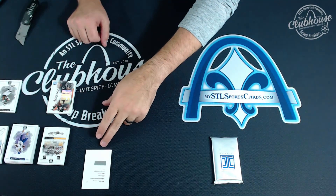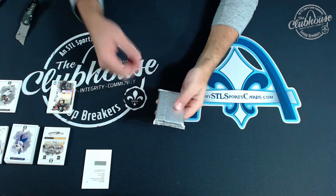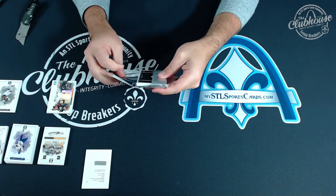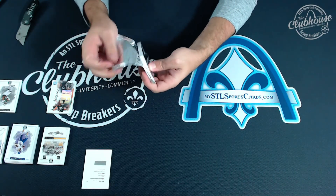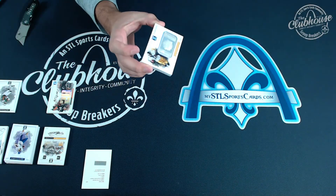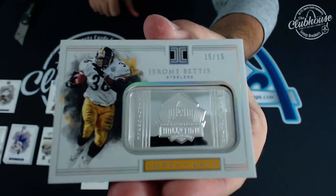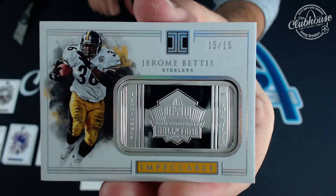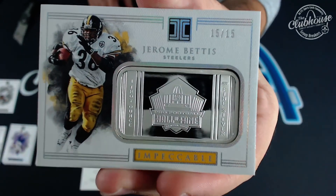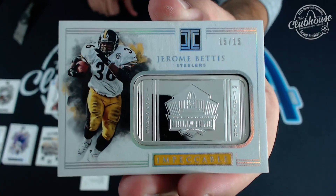We've got one random — that card is numbered to nine, so it's one through nine; zero is the only one not in the random. The only possibilities are one of nine through nine of nine — there's no possibility of zero ever happening for that card, which is why zero is excluded. Three times randomized — and the result is seven! Congratulations. And before the random, the metal card: 15 of 15, Jerome Bettis Hall of Fame silver — one troy ounce of the good stuff — Beliski, that is yours!